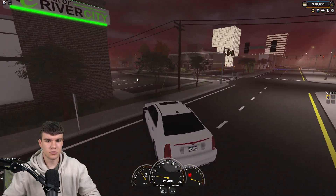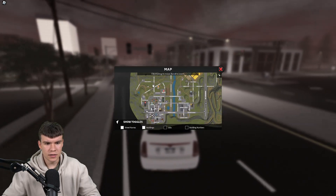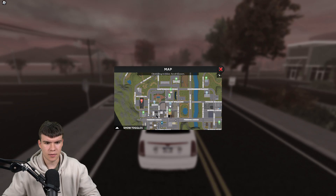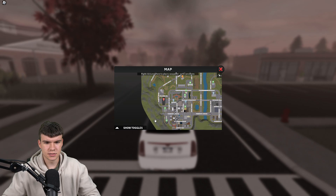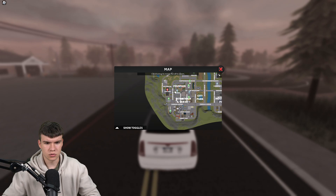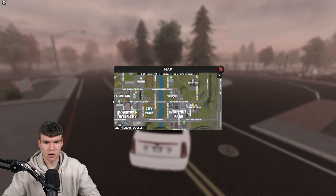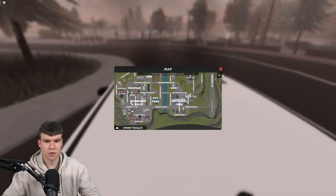Because it might not be too clear, what we need to do is find the police station. I'm fairly certain it might be somewhere down here. Maybe it's under landmarks, I'm not too sure, but there we go. We need to find the police department. Here it is — here's the police department. Follow me to the police department.